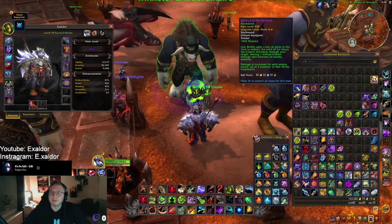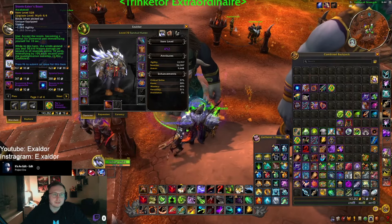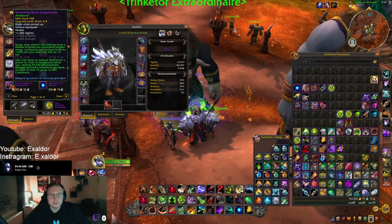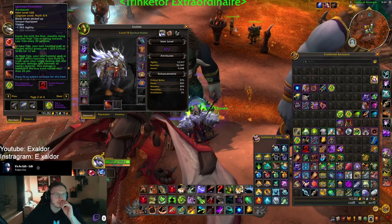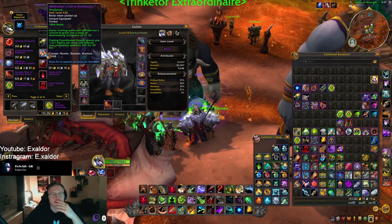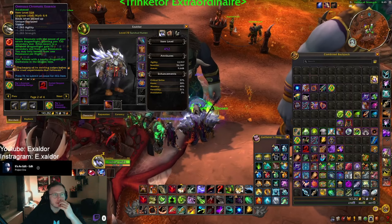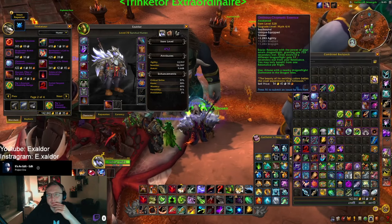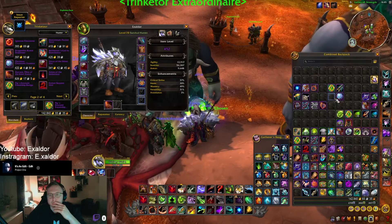So top tier those three, and as you can see these are all on-use trinkets — so I would say always use one equip trinket and then one of those three. Storm Eater's isn't good enough — it wasn't before. Spiteful Storm is only good if you're standing still, which I don't like. Class trinket might be good, but I don't think it'll be super good. Chromatic Essence is also up there — it could be solid. For equip rings, those three are definitely good.